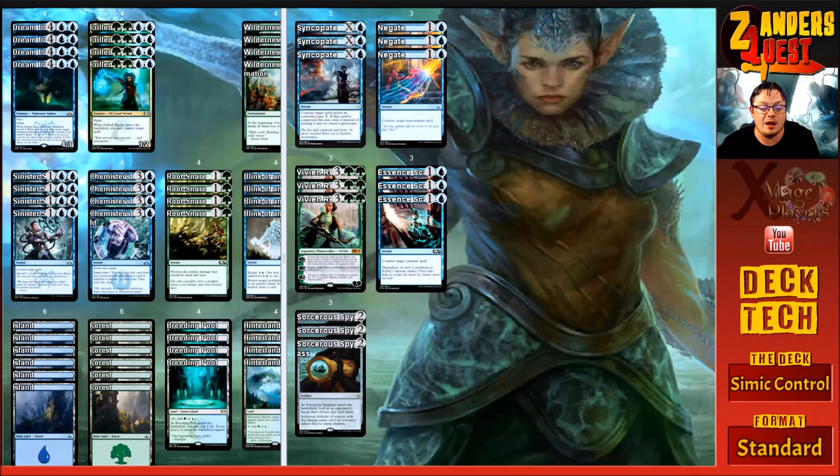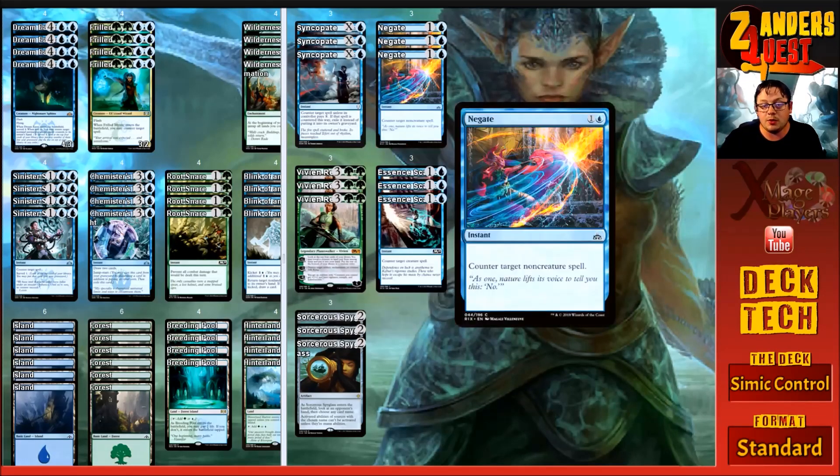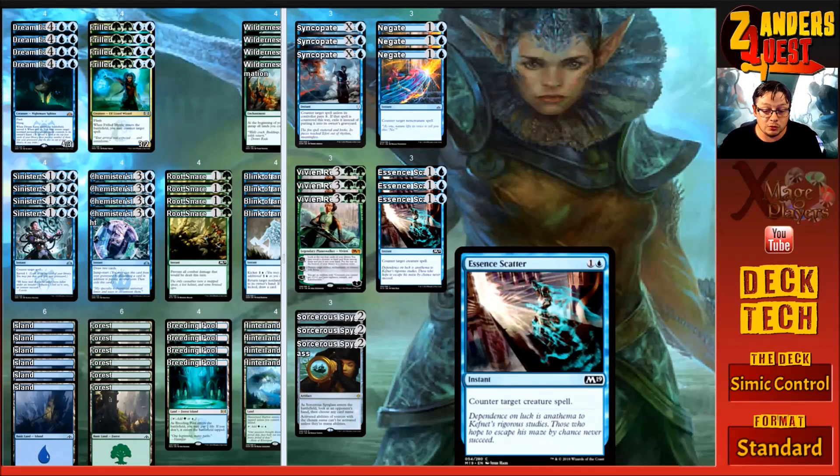Touching on the sideboard — it's a basic sideboard with counter magic and solid answers to flying and planeswalkers. You could tweak numbers and add more token removal depending on your meta. We're running three copies of Syncopate — X and one blue, counter target spell unless its controller pays X, and if countered this way exile it. Three copies of Negate — two mana, counter target non-creature spell. Three copies of Essence Scatter — two mana, counter target creature spell.